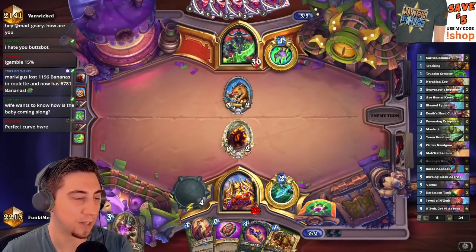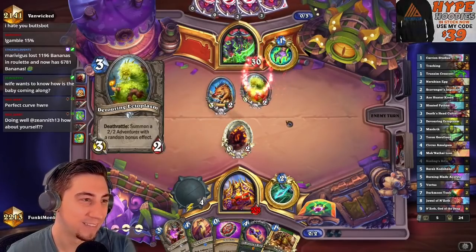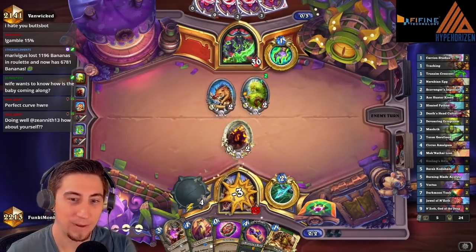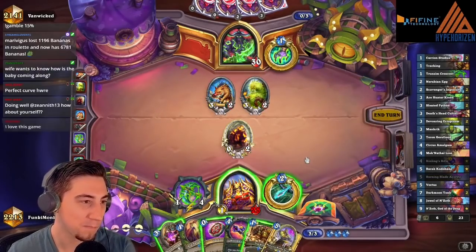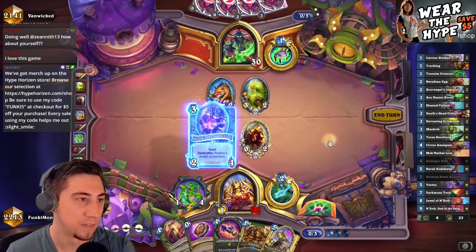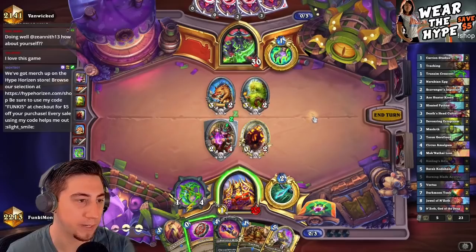This might not be a bad Deathshead Cultist next turn — it's happening. But how's the wife, Zenith? How's the wife and the fur babies? I guess we're chilling here. It's gonna be annoying for the breaking point — the four health versus their three attack.